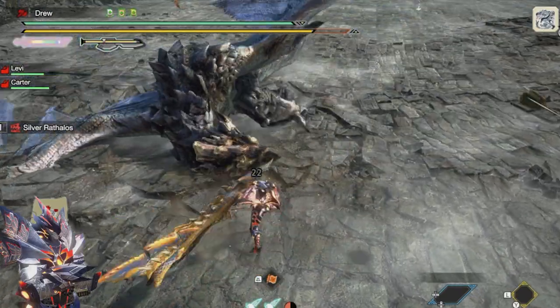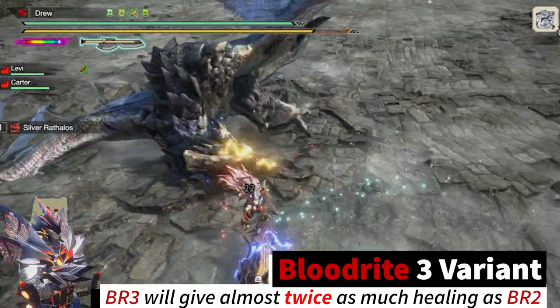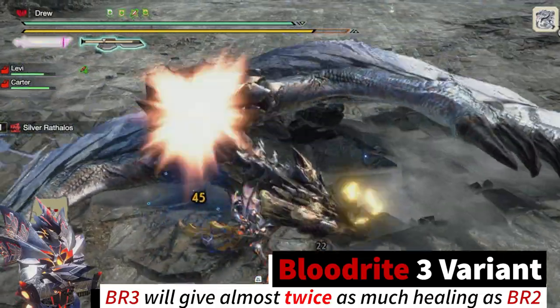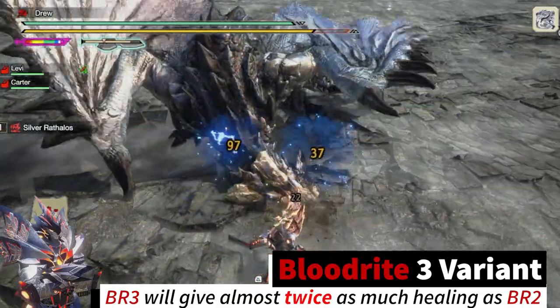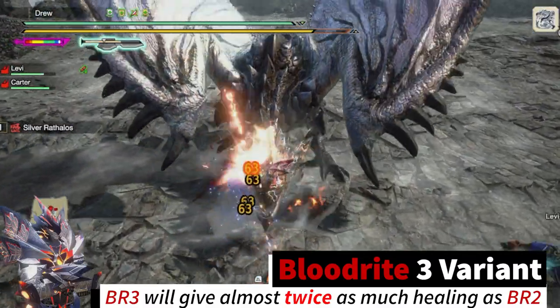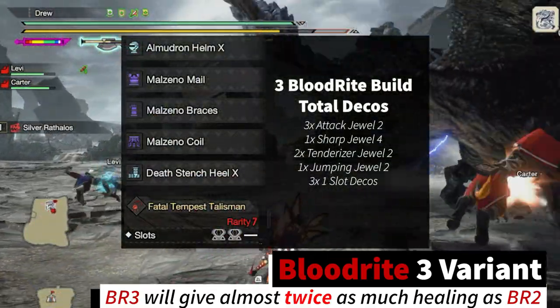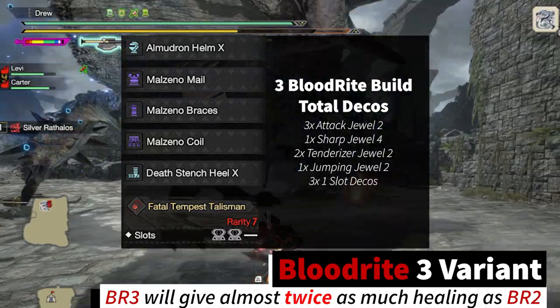For this build I have two variants. The first will have three points in bloodrite and will be more comfortable with the additional healing. Both of these builds require no augments and just a talisman with two 2-slot decorations. If you have a better talisman you will need to rearrange the decorations to accommodate. If you would like guidance on how to adjust your build for your talisman, feel free to leave a comment — I am more than happy to send you an adjusted build for whatever talisman you have.